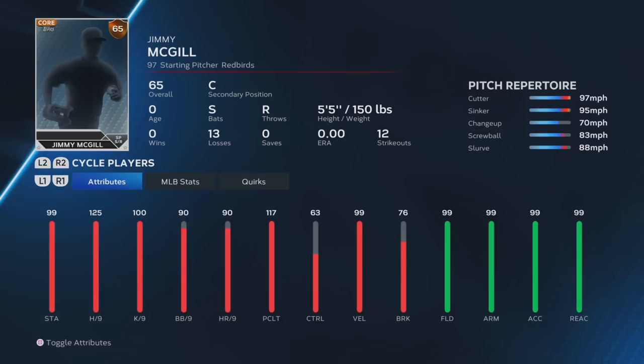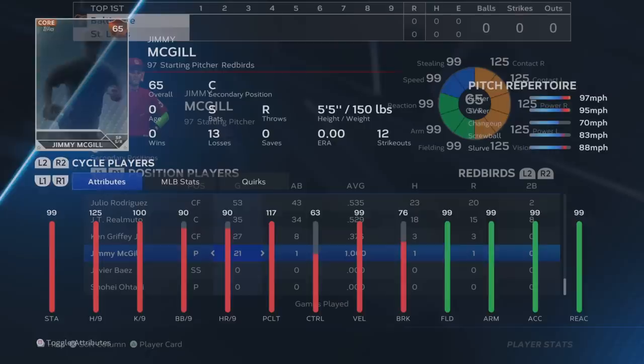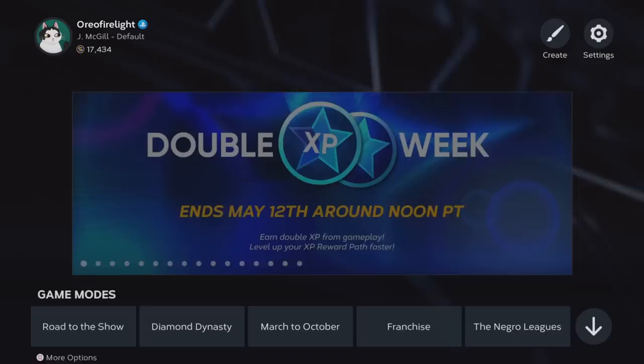125 hits through 9, 117 pitching clutch, 100 K through 9, 99 velocity. Look at the pitching mix up there: cutter, sinker, changeup, screwball, slurve — really meta pitches. I'm going to be showing you all how to get this all set up right now.